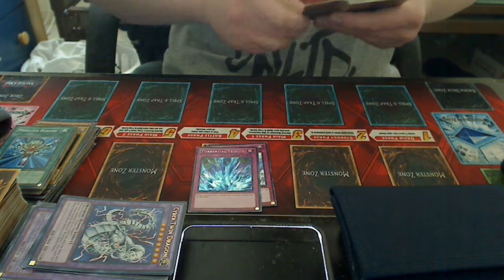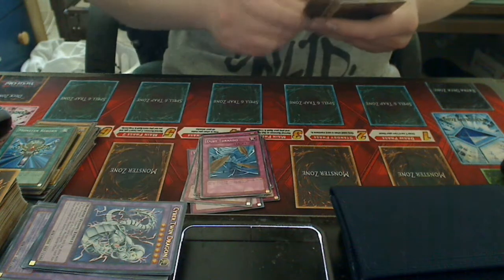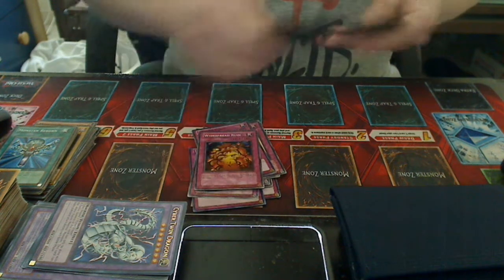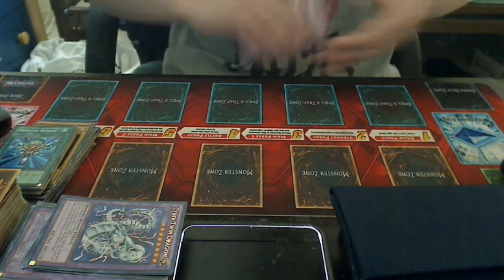Compulsory Evacuation Device, Torrential Tribute, Ultimate Offering, Chaos Burst, Ordeal of the Traveler, Ring of Destruction, Dust Tornado, Pharaoh's Treasure, Mirror Force, Widespread Ruin, Call of the Haunted, Sakuretsu Armor, Bottomless Trap Hole, Solemn Judgment, and Metal Reflect Slime.